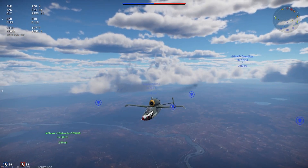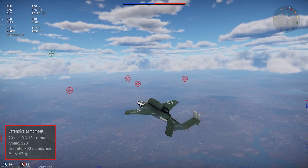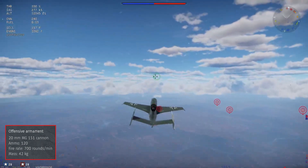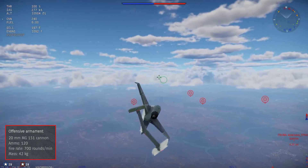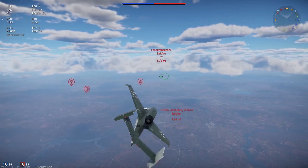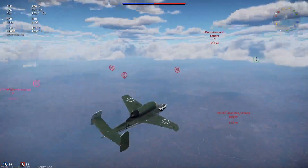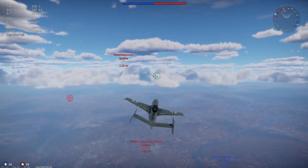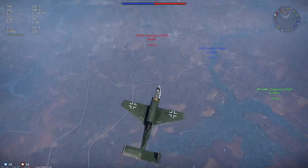The HE-162A2 is armed with two MG151 20mm cannons. Each gun has access to 120 rounds of ammo, and with a fire rate of 700 rounds per minute, you'll have a trigger time of around 10.3 seconds. These guns will be very familiar to any German pilot, so leading them won't be hard. Just keep in mind when fighting other jets you'll need to lead a bit more due to the increased speeds. With upgraded belts, these guns pack a nice punch and will quickly down most opponents if you get some good hits in.